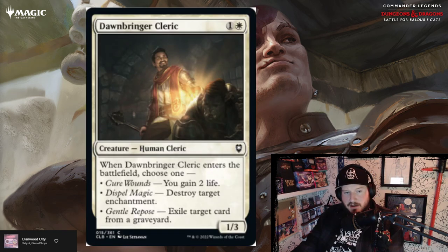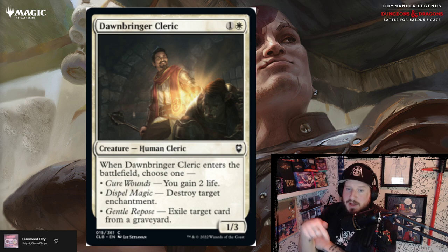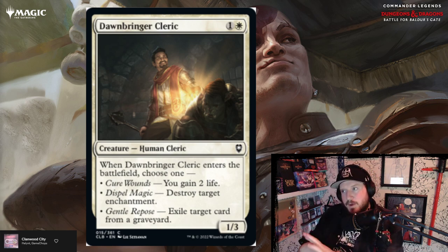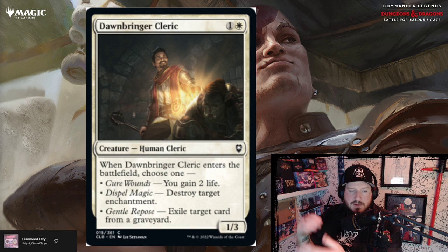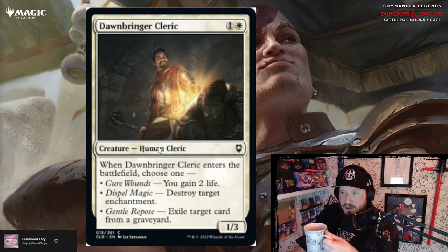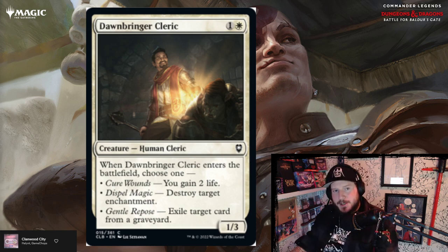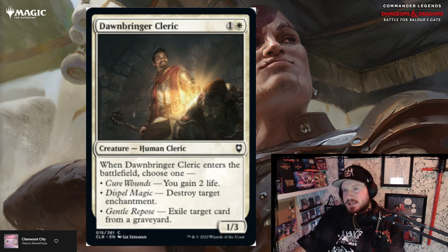Dawnbringer Cleric — reprinting Dawnbringer Cleric. This card is a pain in the ass to play against in any white life gain or white control deck. He's just one and a white for a 1/3 — he's got a bigger booty than normal. When he enters the battlefield you can choose to gain two life, destroy target enchantment, or exile target card from a graveyard. So it's got a little bit of everything on it. It's printed at common again, so in constructed you're going to see four of these in every white deck. This is a decent card — it is above par.